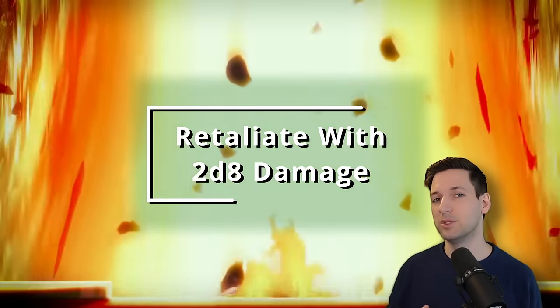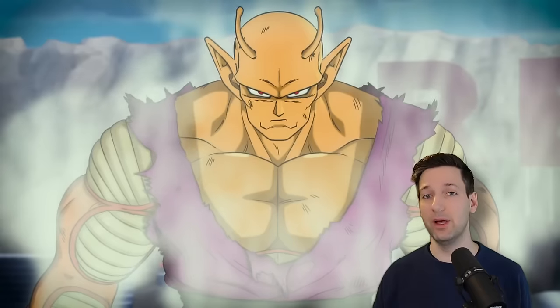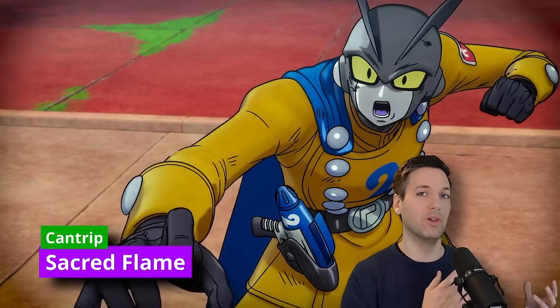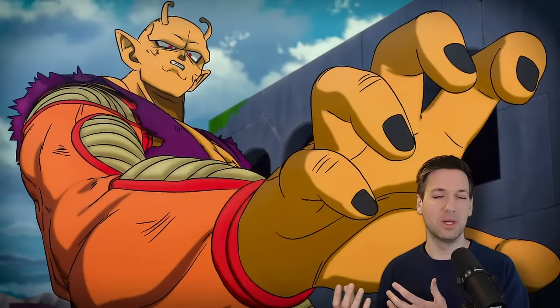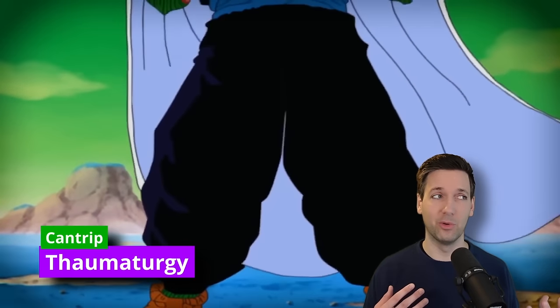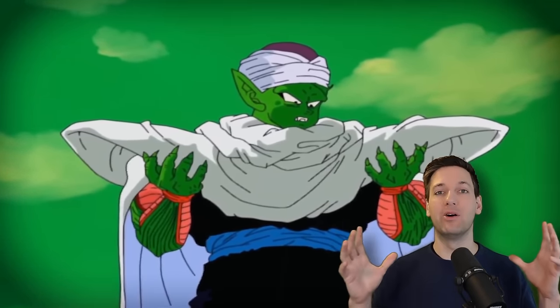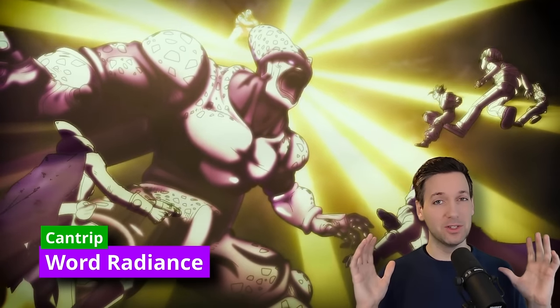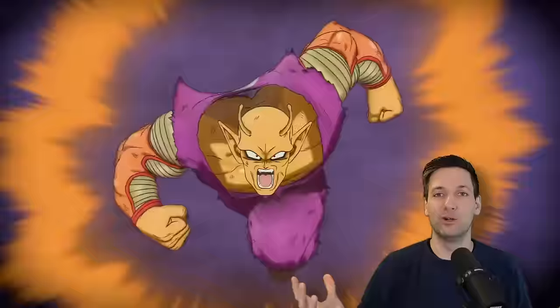You can use Wrath of the Storm a number of times equal to your Wisdom modifier per long rest. For cantrips, we already have Guidance from our background. We're going to take Sacred Flame for some sort of energy blast, Thaumaturgy for the incredible voice — because Thaumaturgy lets you boom out your voice whenever you want — and Word of Radiance, which allows you to damage everybody right in your vicinity, like powering up with that energy flame that goes up around you as all your Ki rises.